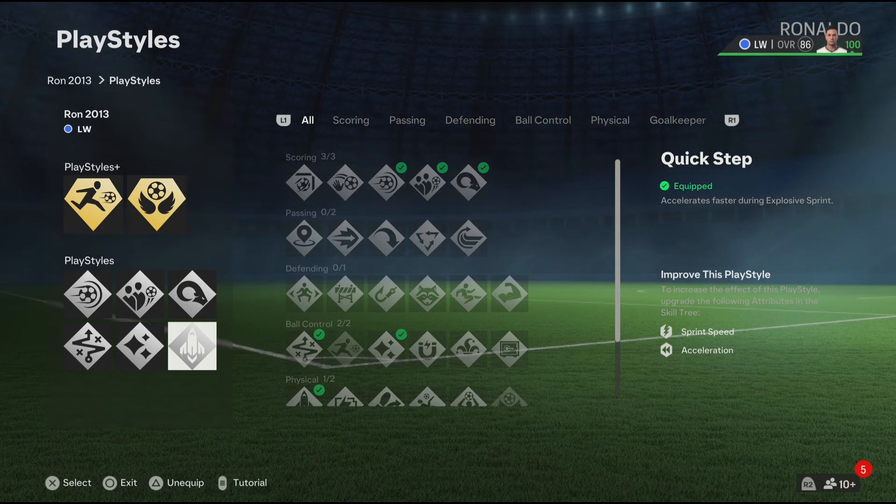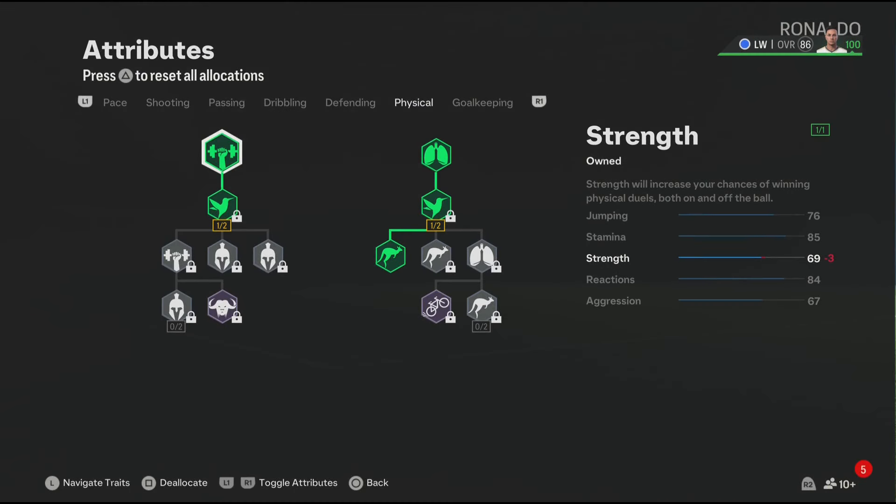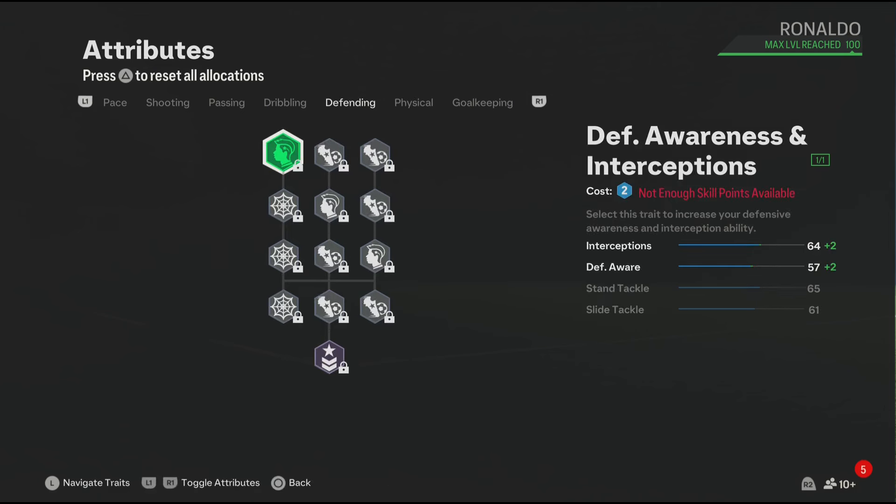For the physical, these attributes are looking good. You also get 76 jumping, but don't worry — the jumping will get boosted in game because we have the Aerial play style. I've tested the build out and I've scored so many headers with this Ronaldo build. Now for defending, make sure to skip it.